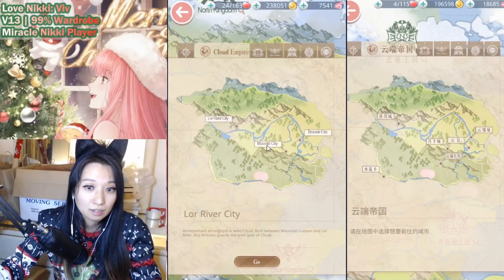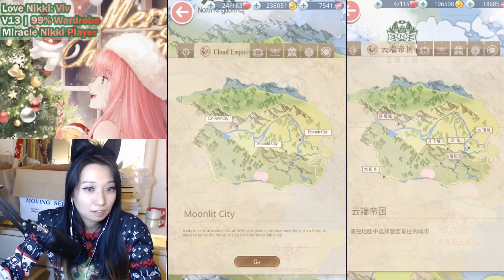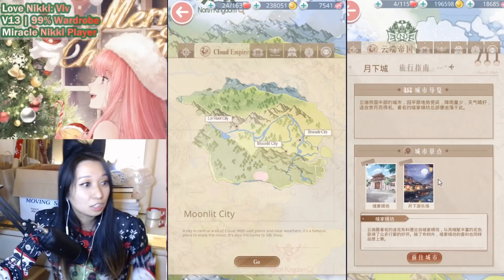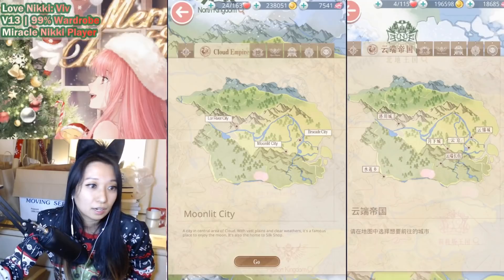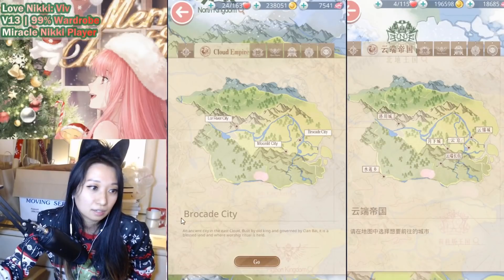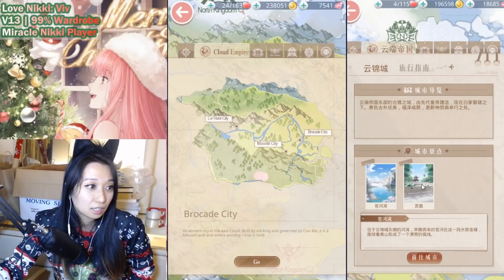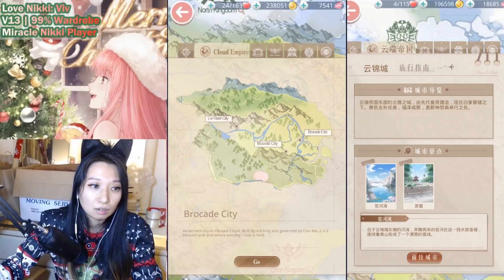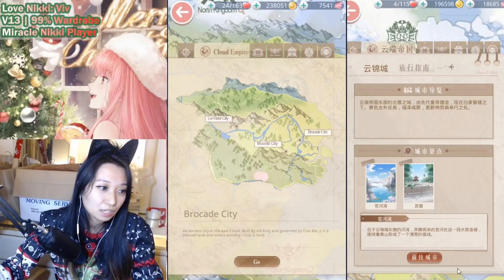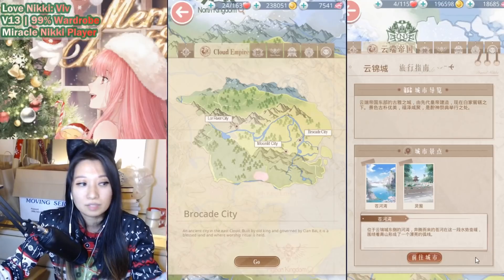If I click on Moonlit City in Love Nikki, it doesn't show me what's going on, but if I click on Moonlit City in Miracle Nikki, it shows me the two possible backgrounds I can get. And over here, Brocade City — if I click here it just shows the description, but if I click on Brocade City in Miracle Nikki, it shows the two possible backgrounds I can unlock. It doesn't really matter which one you get — just pick the one you're interested in, but in the end you do want to hit up all of these cities.